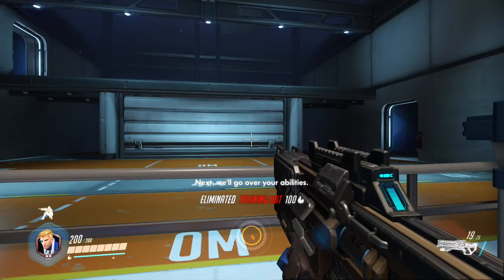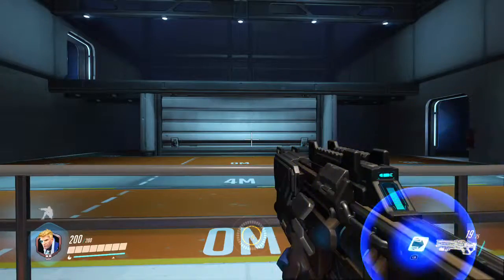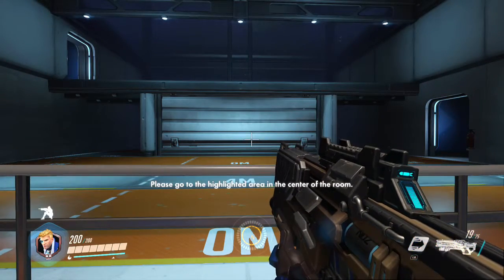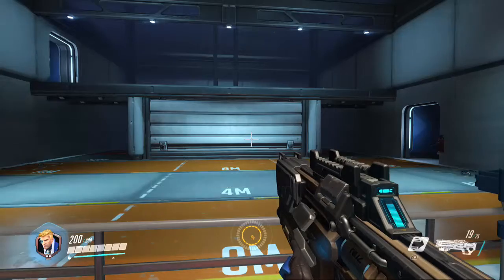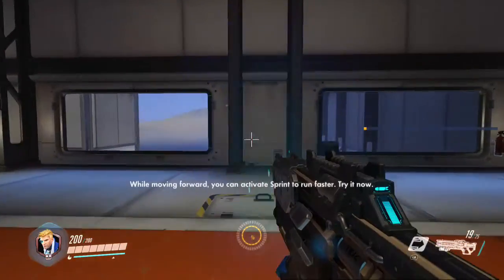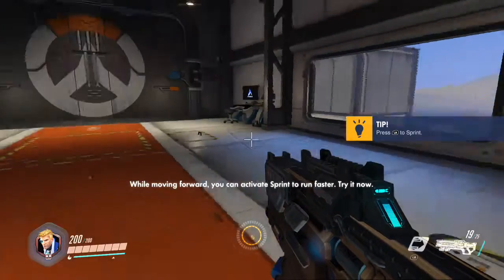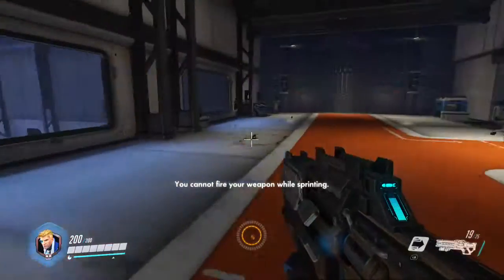Next, we'll go over your abilities. We'll begin with sprint. Please go to the highlighted area in the center of the room. While moving forward, you can activate sprint to run faster. Try it now. You cannot fire your weapon while sprinting.